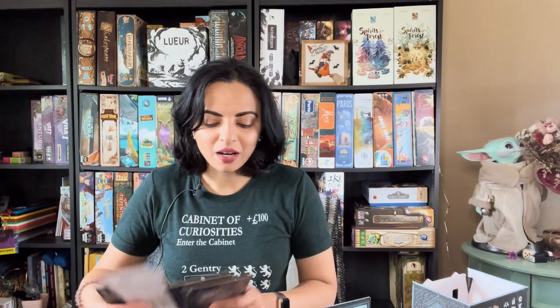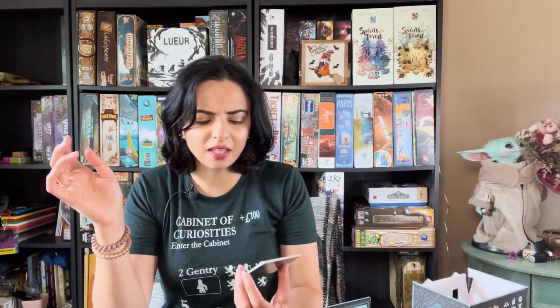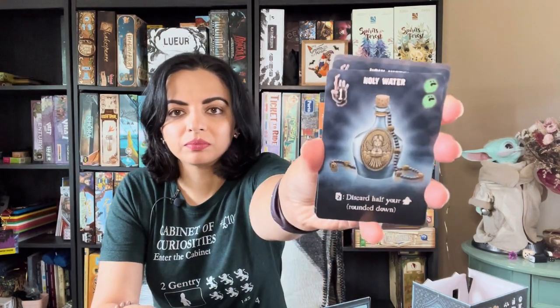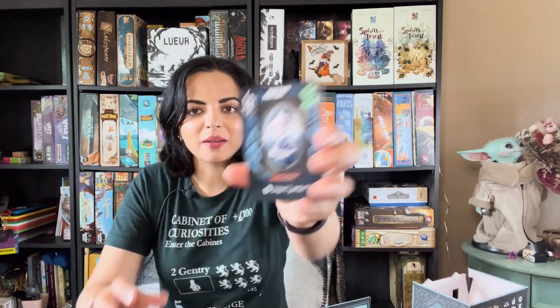Depending on the number of players, you pick a different number of sets of cards. There are different kinds of sets — dolls, amulets, and this includes the Kickstarter sets. The base game may not have a certain number of sets. There's also masks and holy water.